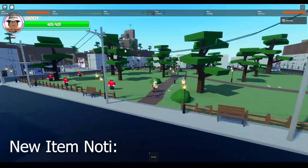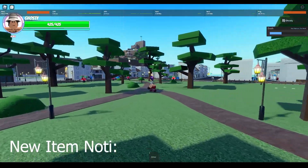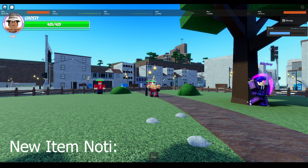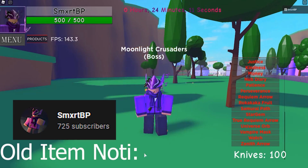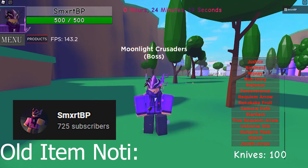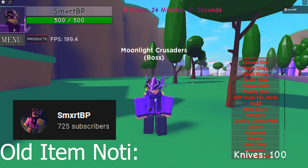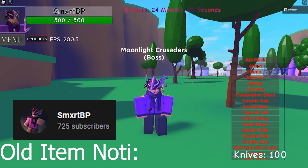Now if you're looking for an item notifier that shows you the exact location and what item it is, where you can choose the selection kind of like the old item notifier, this game pass is not for you. They've heavily nerfed this new item notifier compared to the old one. The old one would tell you where the item was — it was basically like a soft-core ESP, which means you could see stuff through walls and get the exact location of the item.